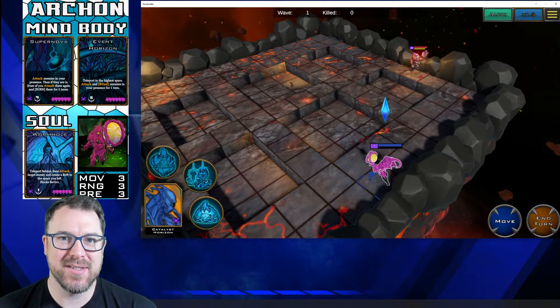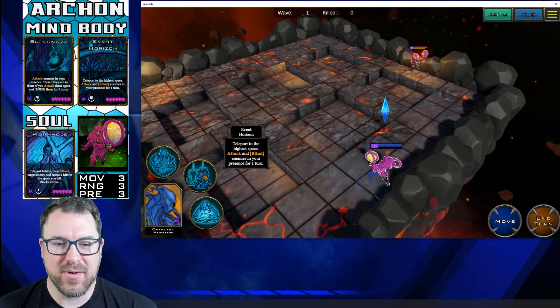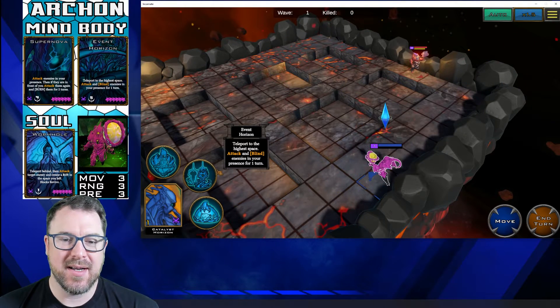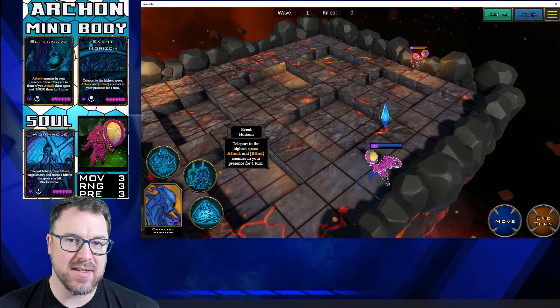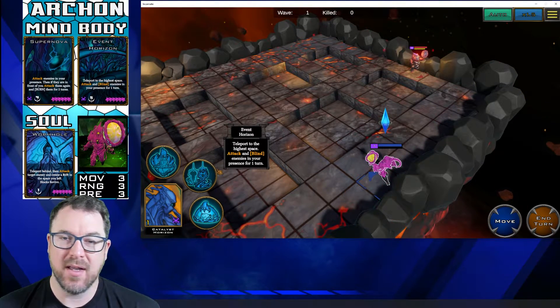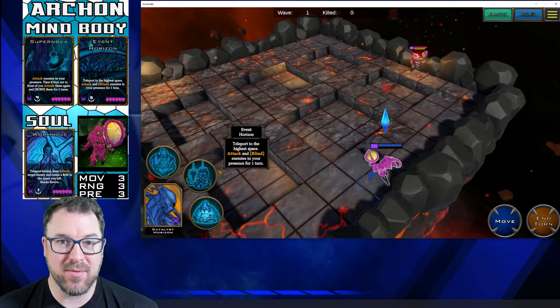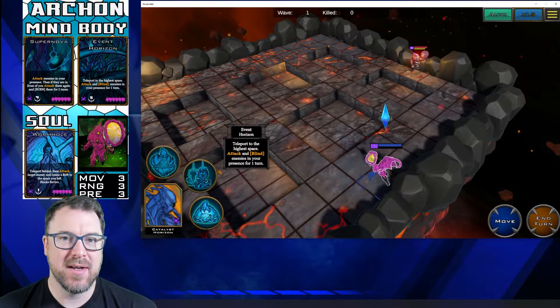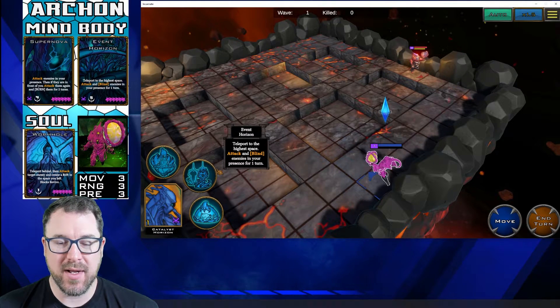The first skill we're gonna use is Event Horizon — it's the body part. Let's go ahead and read it: 'Teleport to the highest space. Attack and blind enemies in your presence for one turn.' So you're going to be able to teleport to the highest space on the map — the entire map, not just your presence. It's a great mobility option. You can jump in and do a blind right away, and we'll talk about blind when we apply it.